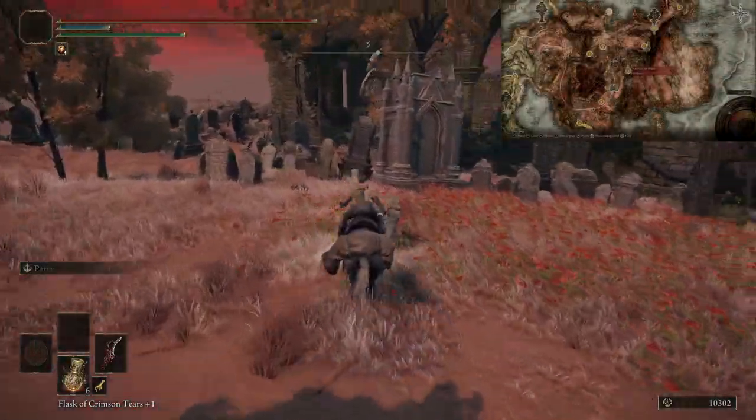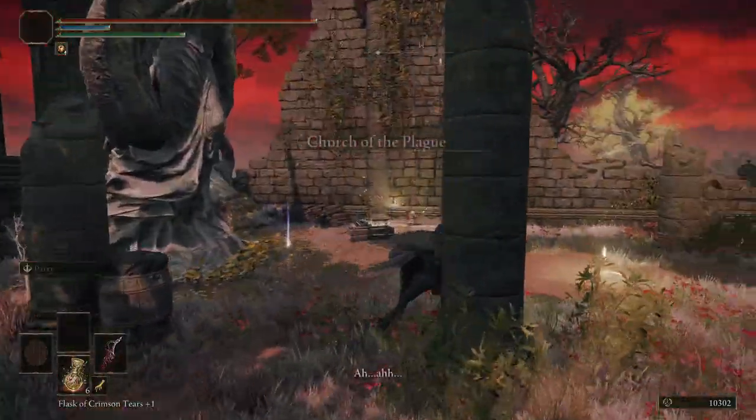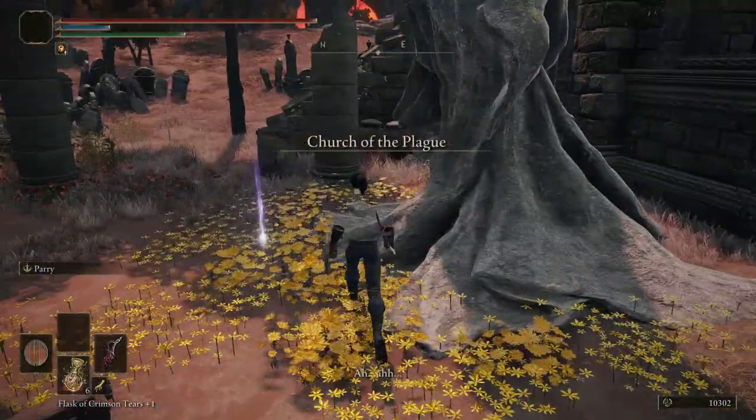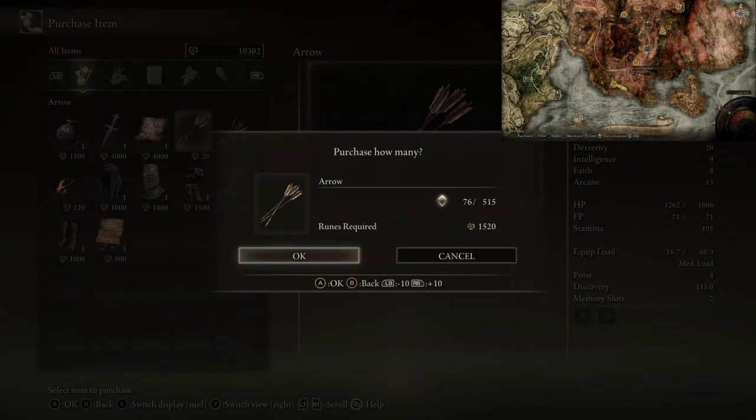Once out of Volcano Manor — either by resting at a Site of Grace or killing the Godskin Noble — head to the Church of Plague in Caelid, just south of Fort Faroth, to pick up a Sacred Tear. Then go to any merchant to buy 99 arrows — there's one conveniently just south of the Swamp of Aeonia and southwest of the Church of Plague down the cliffside.